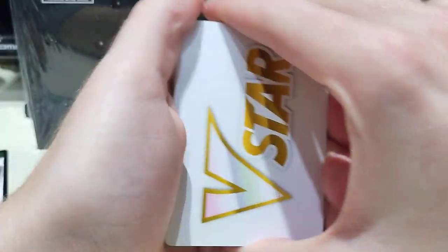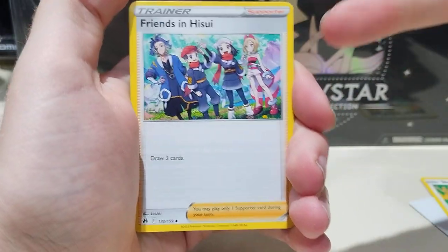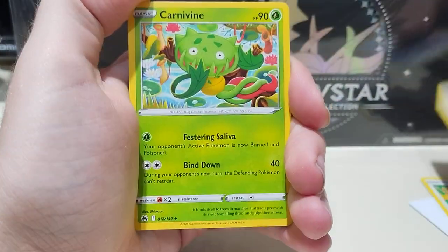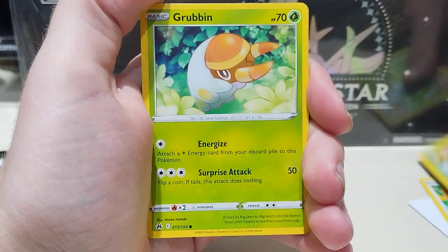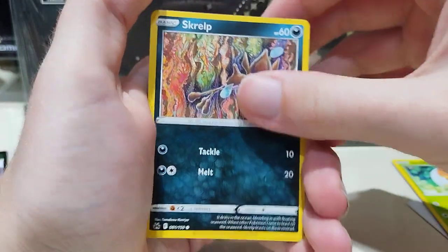We're starting it off with a V-Star marker. Hopefully that means we can get that Giratina V-Star gold. Love the Shaman artwork. I would also love any of the Friends in Hisui, Friends in Sinnoh, Friends in whatever cards — it's a pretty nice scalar artwork.